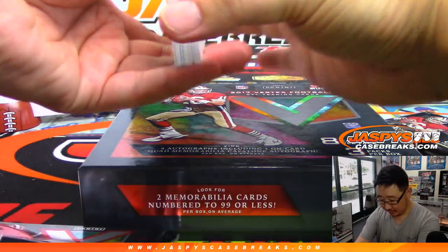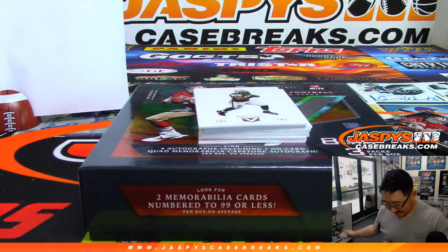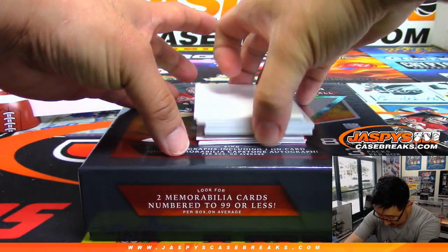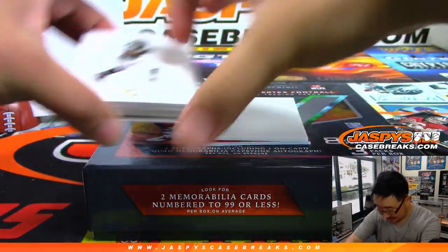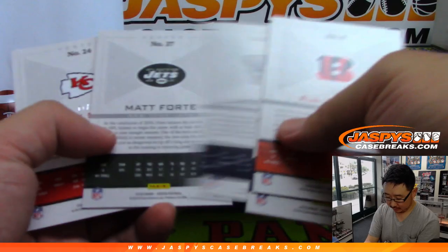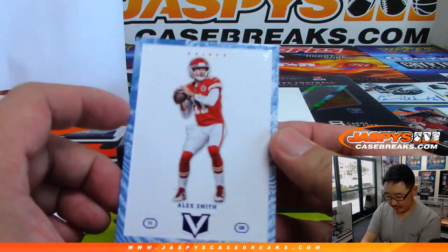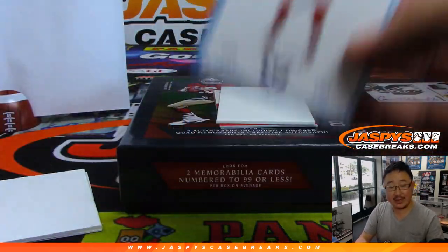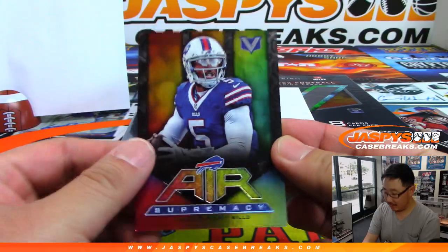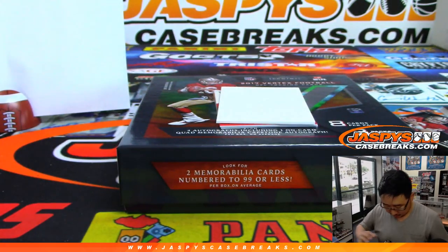Good luck. I forgot what the configuration of this looks like — are there autographs on the bottom? We'll use this blank card here to slow plays. I think the last two are hits. We'll send these base cards out — we're going to randomize that to one person. All the non-numbered cards will go as one lot and we'll randomize it to one person in the break.